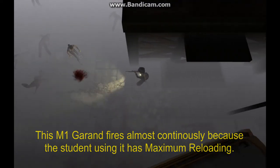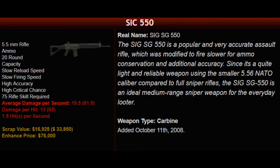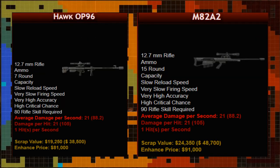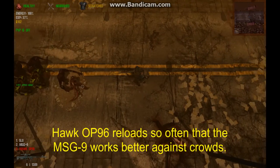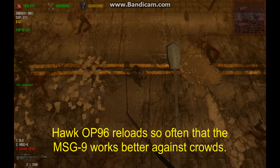This is true for other weapons, such as the Hawk Op 96 and the M8-2A2, which will be discussed in a moment. The 75-proficiency SIC 550 is the first available carbine rifle with a firing rate of 1.5 shots per second instead of only one per second. With only high accuracy, the SIC is essentially a Mini 41 that fires slightly faster, without enough damage per hit to kill a siren with a single shot. Though it has the same magazine capacity as the MSG9, those 20 rounds disappear faster because of the increased firing rate. We recommend avoiding this weapon. The Hawk Op 96 and the M8-2A2 are essentially the same rifles; the latter simply has larger ammo capacity. Both feature very slow firing speed, very high accuracy, and an impressive amount of damage per shot, enough to kill blood dogs with a single critical hit. The 80-proficiency Hawk Op 96 holds only seven rounds, making it a poor choice for students without maximum reloading.